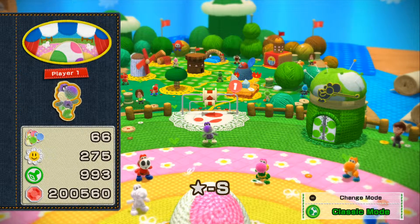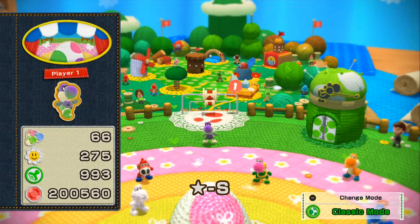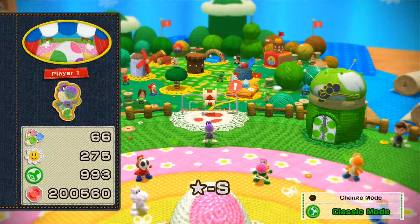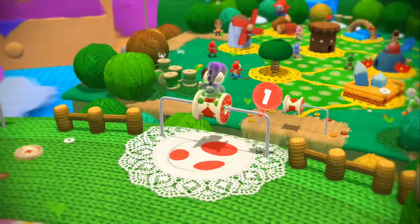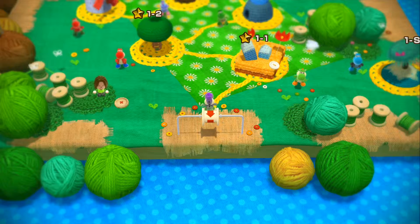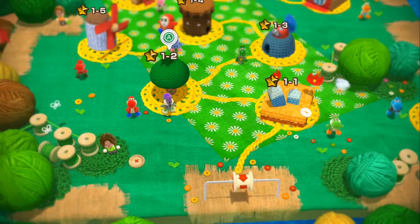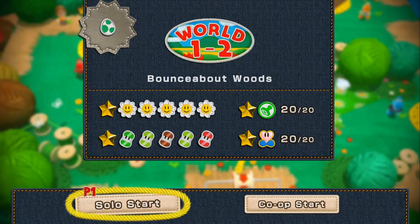And I controlled Bubblegum Yoshi, which finished the remaining bosses. So there we go, completed. On this video, I'll be showing off Spooky Yoshi, which I unlocked at World 6-5. To show him off, I'll probably just play one of the World 1 levels — maybe World 1-2.